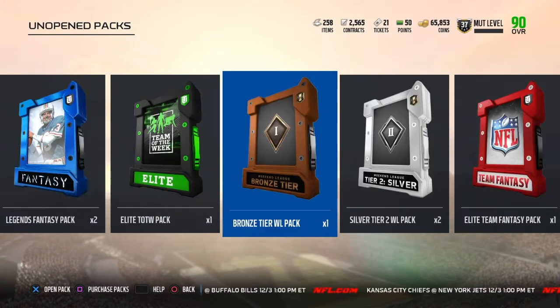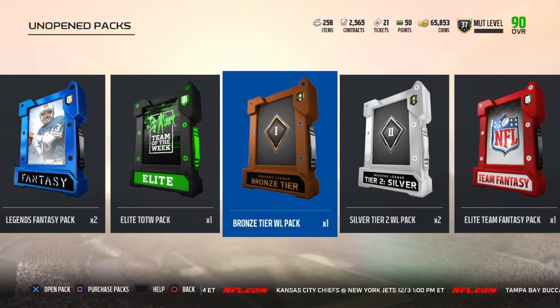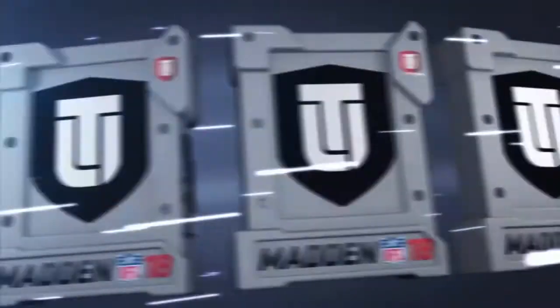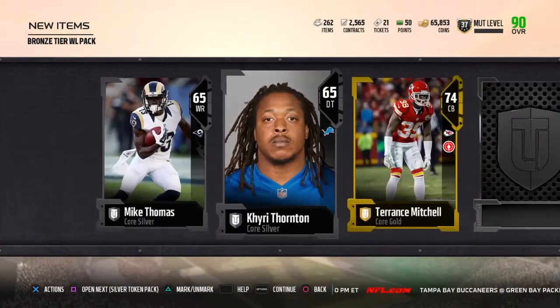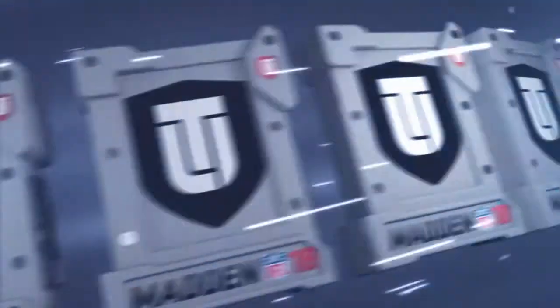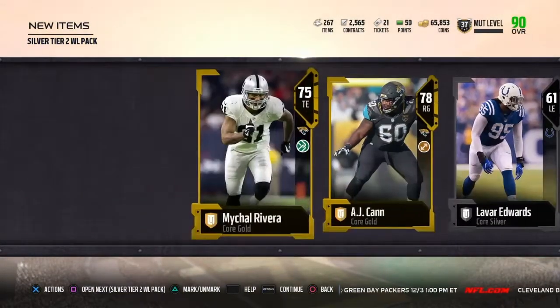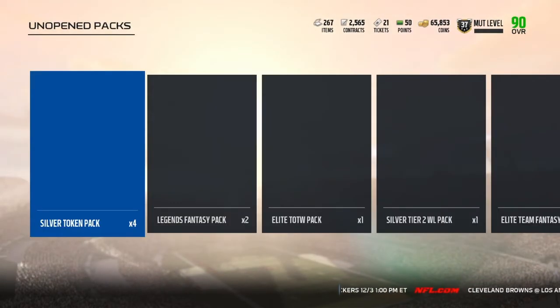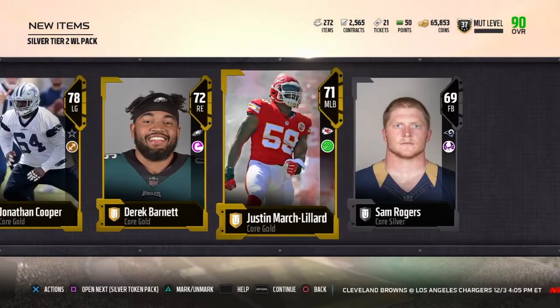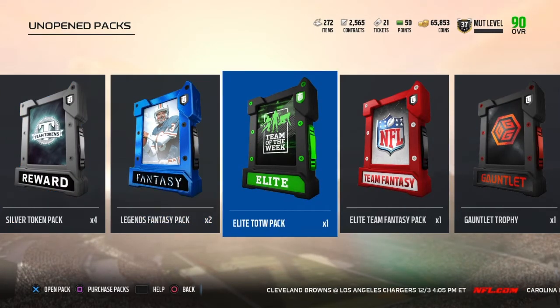We're going to go bronze, silver, team fantasy pack, then elite, then the legend fantasy packs. Hopping into the bronze packs right now — not expecting too much, I think you're only guaranteed silvers. Now the silver packs — probably just going to be a bunch of golds, maybe one elite. Yeah, nothing too special. That's my fault for not playing all my weekend league games this week — I'm getting at least gold tier two.